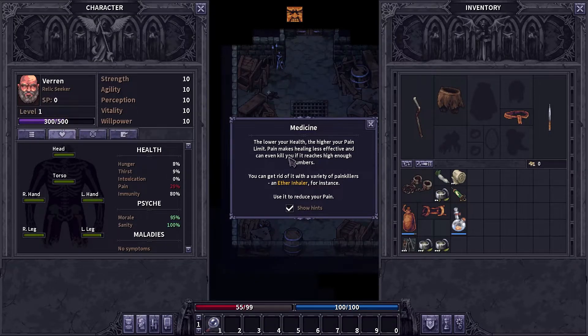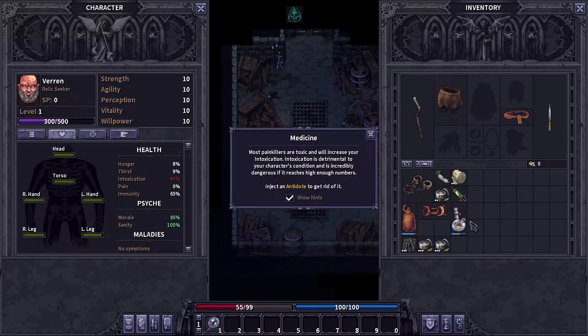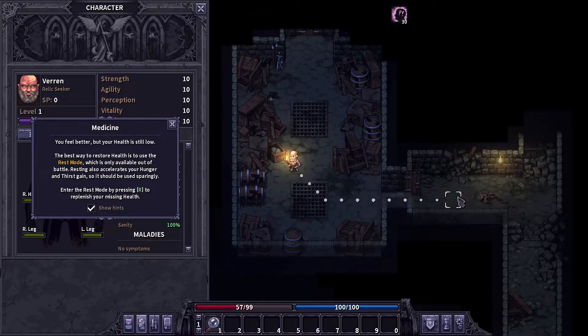You can splint the injury — treatment plus 35 — so if you treat the injury to a certain point you can stabilize it so it no longer causes pain to accumulate. Stabilized injuries retain the negative effect but no longer accumulate pain; when your body condition is restored to a certain threshold it heals completely. To accelerate it, use a salve — there we go, the injury's gone. Lower your health, the higher your pain limit. Pain makes healing less effective and can even kill you if it reaches high enough numbers.